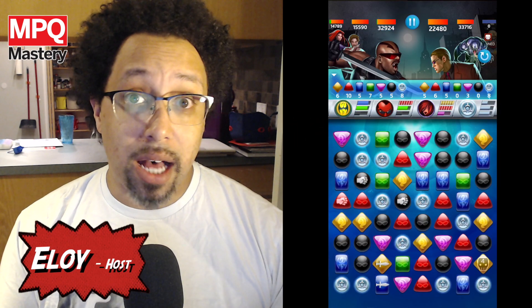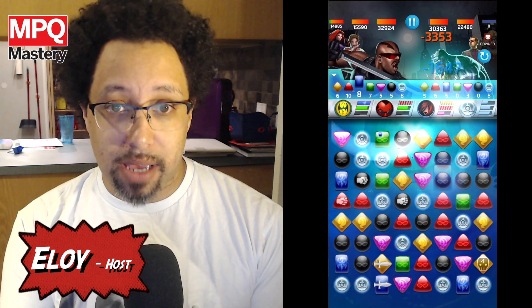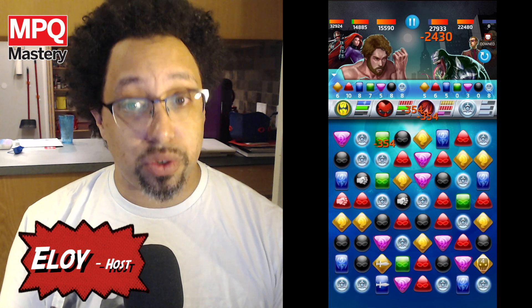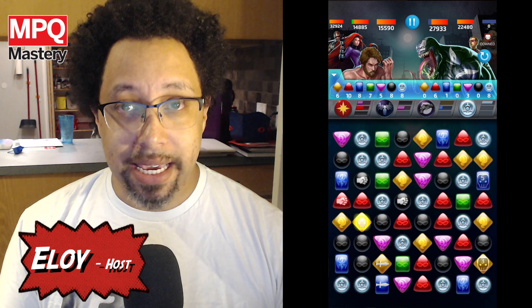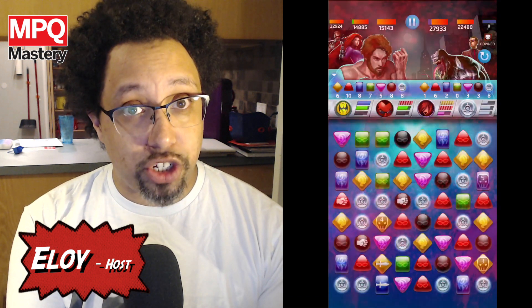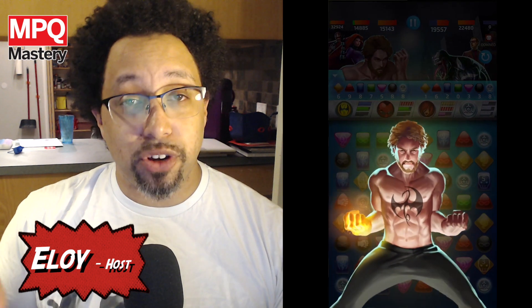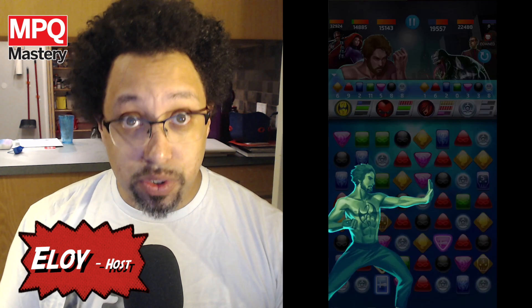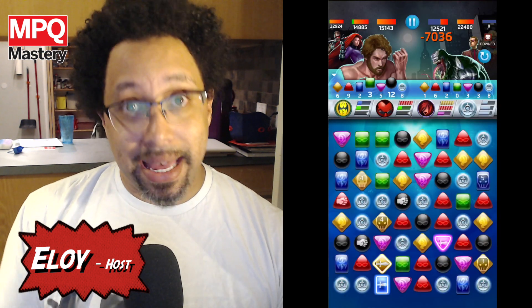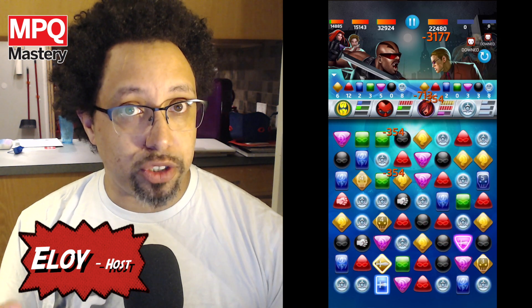So there are a number of pros and cons to this group, but it's still one of my very, very favorites. There are times when you may use Iron Fist's blue ability too soon, before there's an attack tile on the board. If you do this, all it does is make an attack tile — it doesn't fortify anything, it doesn't generate any green. So you only really want to use it after you've already created an attack tile some way, whether it's using Blade by leaving as many reds on the board, or by Medusa possibly stealing one using her purple ability. But timing that can be a little tricky.